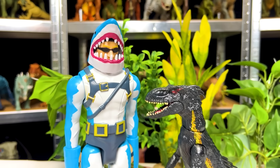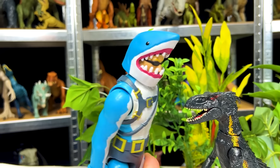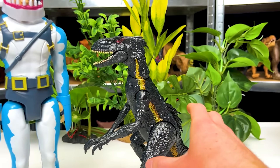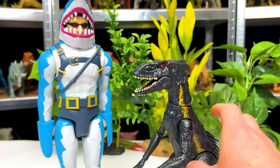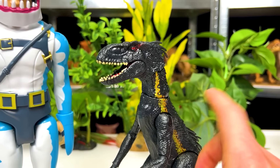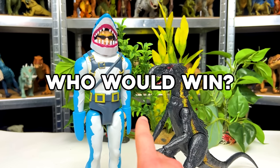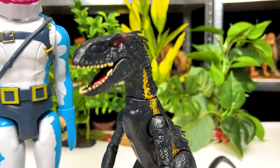Now let's check out the weight difference. Chomp Senior first, and now the Endoraptor. I suspect they'll be pretty similar in weight. You know what? The Endoraptor is actually heavier, even though it is smaller. That's pretty surprising, but I suspect that the Endoraptor figure has a lot more solid plastic in it. So now that these two are side by side, who do you think would win in a battle — Chomp Senior or the Fallen Kingdom Endoraptor?